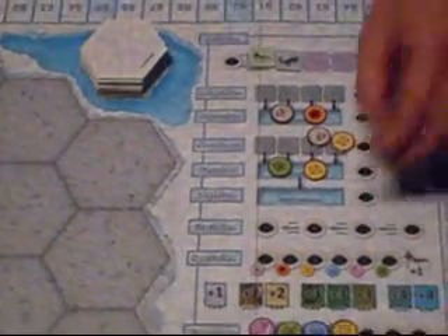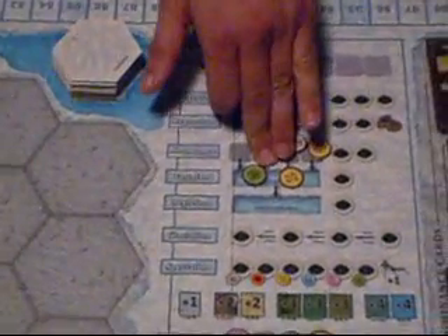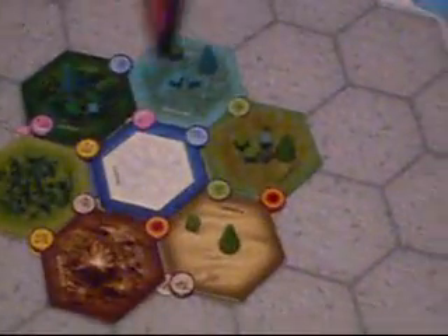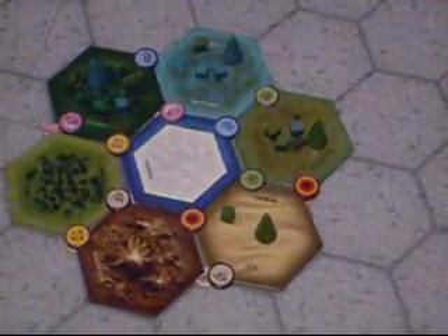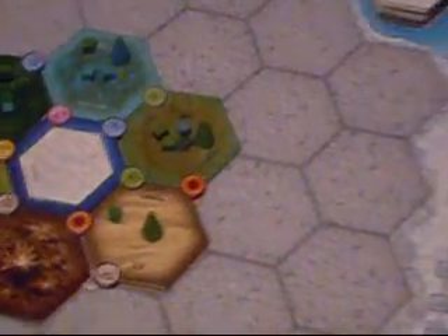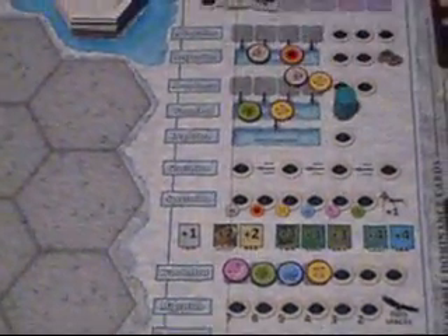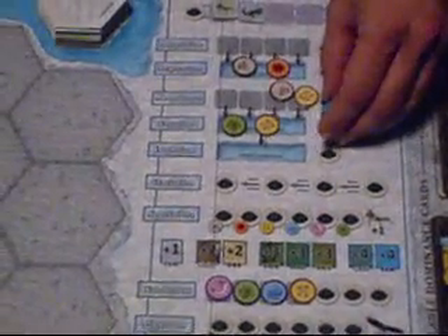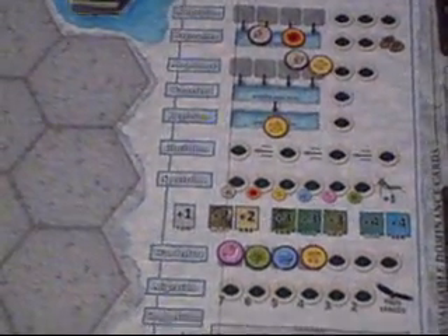Wasteland: normally during the wasteland step, every element that matches and is touching a tundra tile — for example, grain and grass adjacent to a tundra tile — is removed from the board. Taking the wasteland space lets you remove one of these tokens to protect it from the ice age. These tokens will slide down, so this won't come into play until at least the third round.